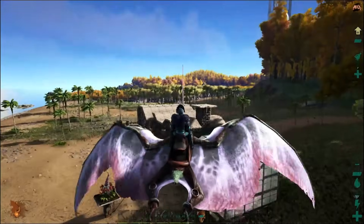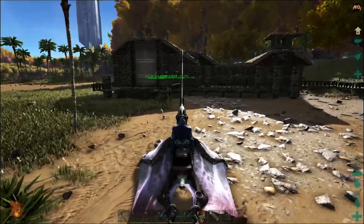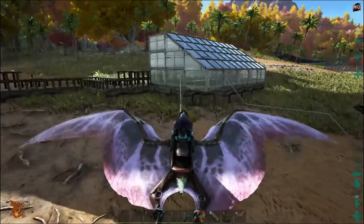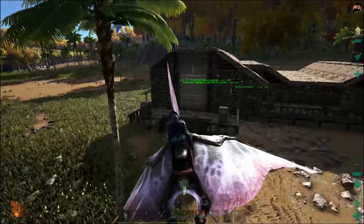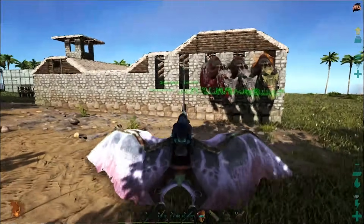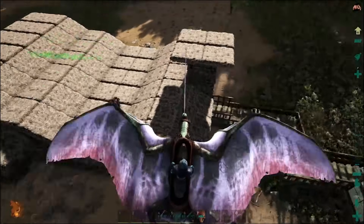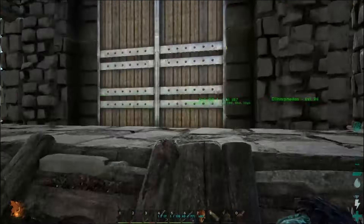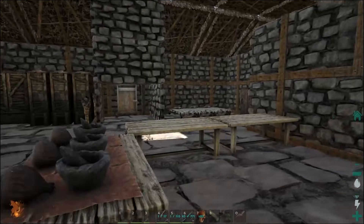Right here we've got Neo's base. This is just above the swamp on the east side and this is new. He kind of just built this recently because Neo only joined us like a month or two ago. He's got like Plant Species X right here, and a greenhouse. It's nice — Neo's a good builder. He's got like his little spot in here. There are alloys sticking out the back — it looks really good. Props to Neo, really good base. He's got a little perch up there too.